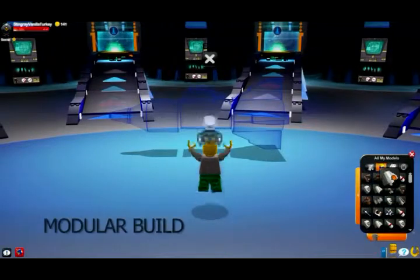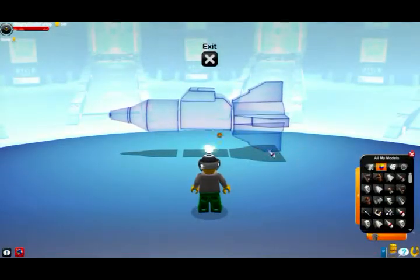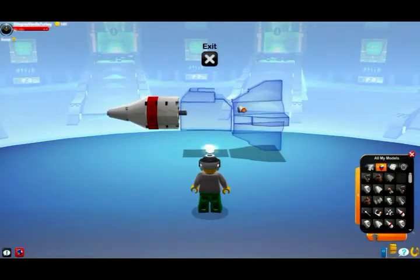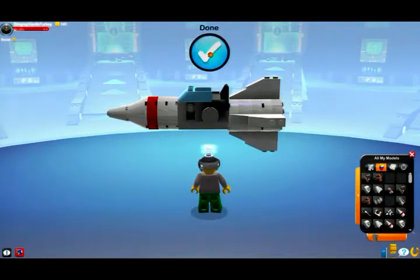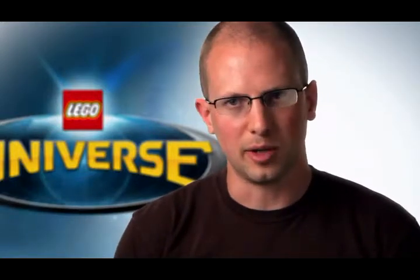The next step on our journey is modular building. The first example you come across is on the spaceship that you start out on — you have to build this escape rocket, and you can put the sections together very simply. There are three sections, and you can swap out different parts to try different styles. You're building a rocket no matter what, but your rocket's going to look different than mine. So you have a little bit of customization and creativity starting to sneak in, but it's still a very easy, lightweight experience. Anybody can do it.